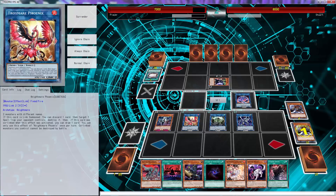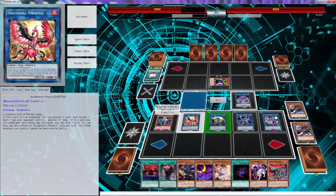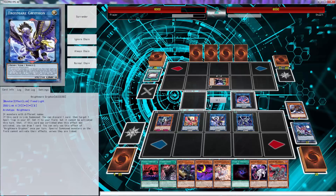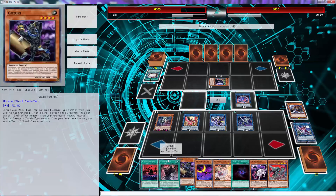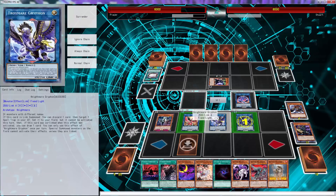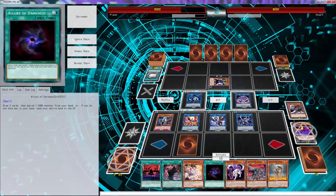We'll special summon this, search for Familiar at this point, then pay a thousand LP to get back Vampire Sucker. I believe we use those four to go into Griffin. Use Firewall's effect and Griffin's effect. Then discard Gozuki — it doesn't really matter. Set the Domination.